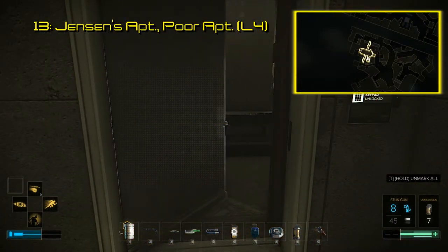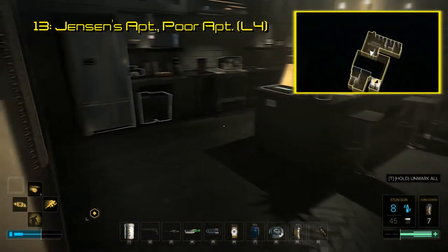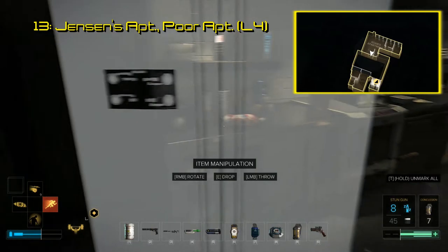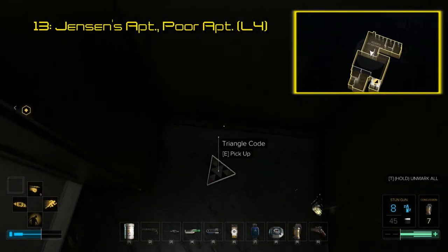Code number 13 is also found in Adam's apartment, but requires a bit more brute force because it's underneath the fridge. Scanning this code with the app leads to a short interview video with Elias Tufexis, the one who played Adam Jensen. If nothing else, you can see it for the shirt he's wearing with the infamous Jensen quote.